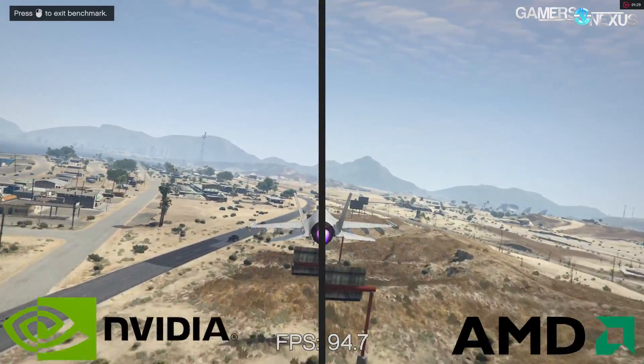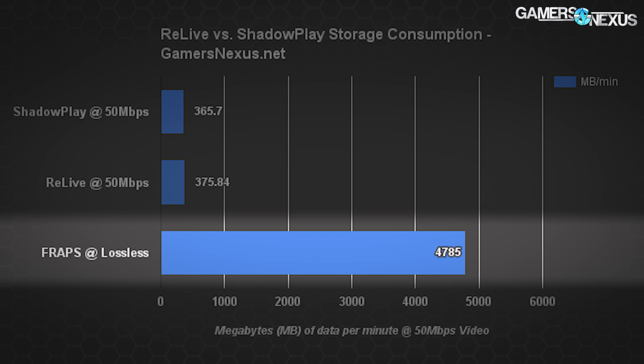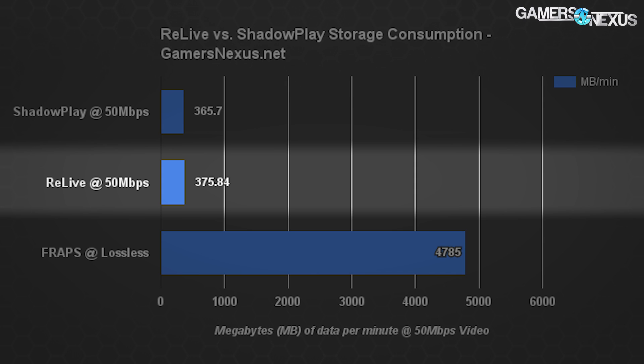When we look at the file size comparison per minute of capture, our old data from Fraps benchmarking is also present here for reference. Fraps shows nearly 5 gigabytes — about 4,700 megabytes — for one minute of recording, recording effectively losslessly and without GPU acceleration, at a bitrate somewhere in the range of 638 megabits per second. Shadowplay, the newest version, is capturing at about 366 megabytes for the entire one-minute run, and Relive is capturing at about 376 megabytes for the same pass — a 10 megabyte difference. Relive and Shadowplay are effectively identical in storage requirements.